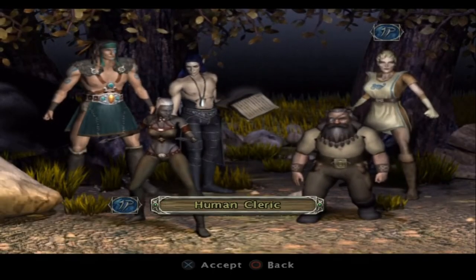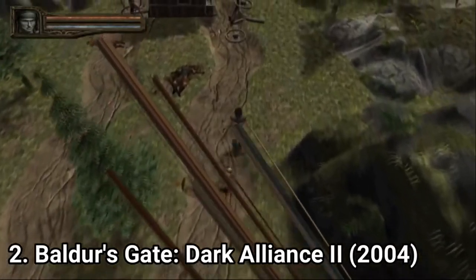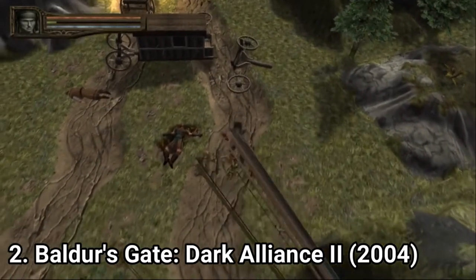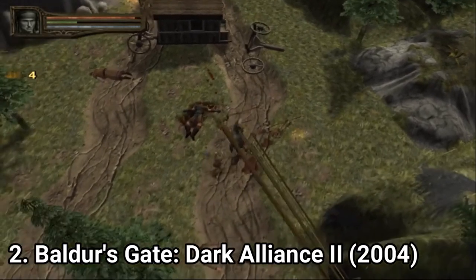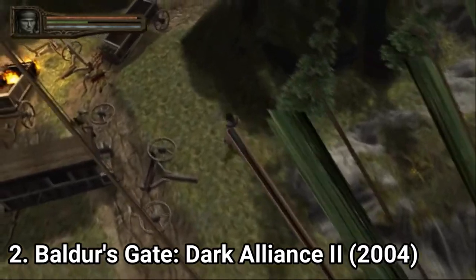The five classes are: Human Barbarian, Drow Monk, Moon Elf Necromancer, Dwarven Rogue, and Human Cleric. And just like in the previous game, each character behaves differently and has a different strategy when playing.